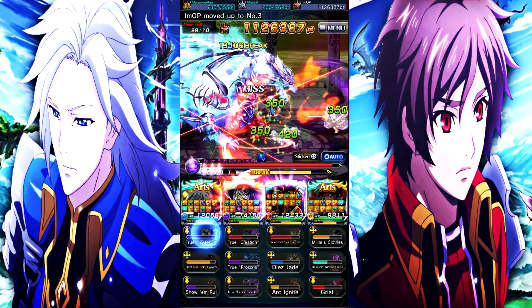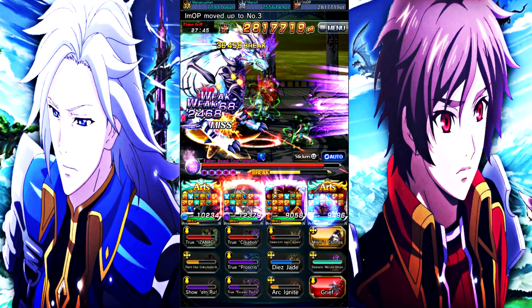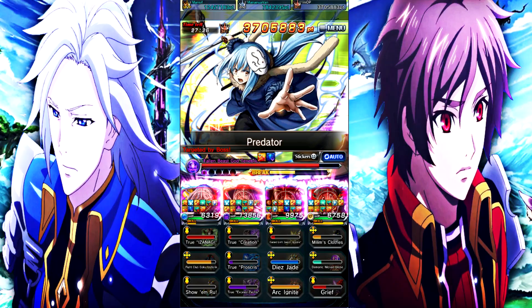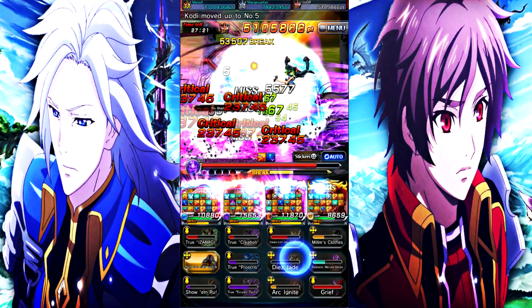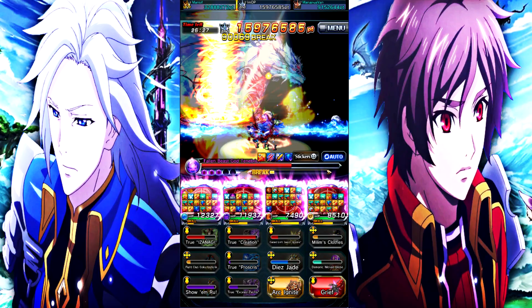The only time I really get demolished in score is whenever somebody has this exact team but uses Vox instead of Rimuru, which would probably be the ideal team comp for this raid specifically. This raid is a pain sometimes with the amount of damage the boss can dish out, especially because healing is reduced — you take some mad damage. Once we get Decelia stacked up, we have tons of art gauge on the team.